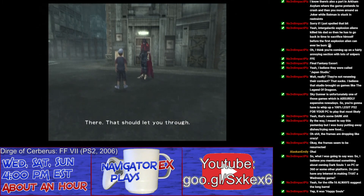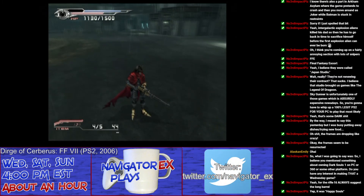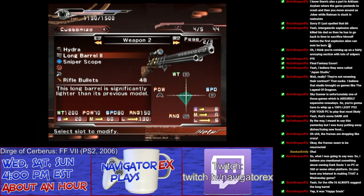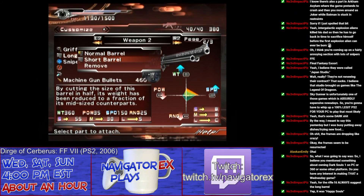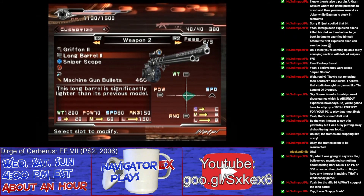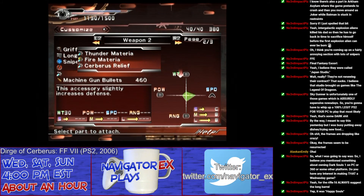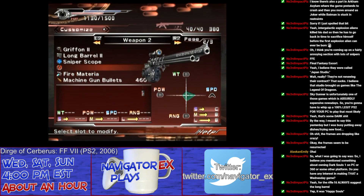Oh wait, I saw this cutscene already — skipping through cutscenes I've already seen. Happy Souls, yeah. Customize, switch back to Griffin. The speed goes way up there but the power drops like a rock. Why is the power so far down? Thunderfart — some things got unequipped somehow, I don't know how they got unequipped.